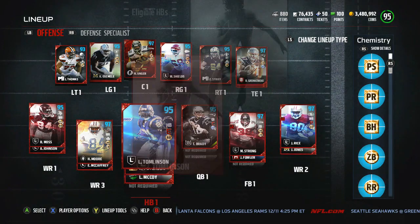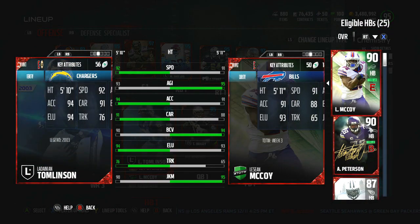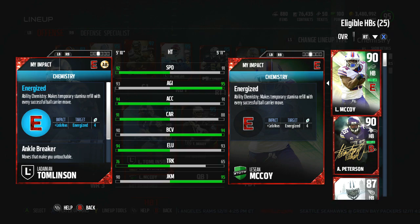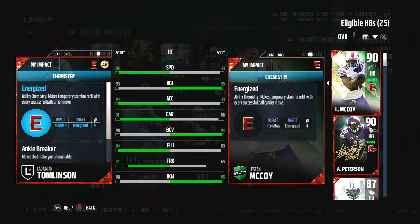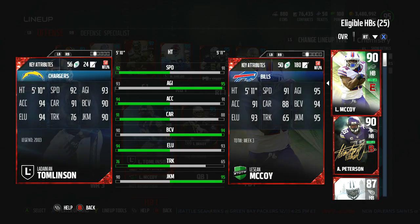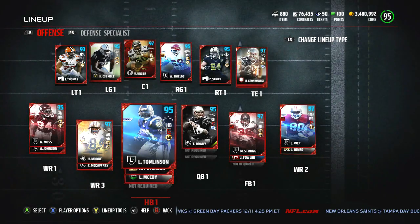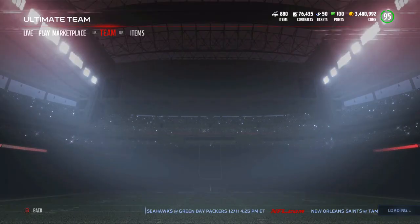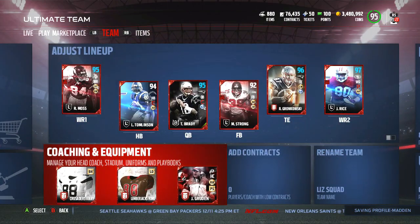LT goes up to 95 overall. I have the ankle breaker offensive chemistry — not by choice, it just happens that the coach I have for defensive chemistry happens to bring ankle breaker. Actually, wait — mulligan — he must be 95 overall because of the plus two and everything else. I thought I had ankle breaker, I must have changed it. I changed my coaches so many times yesterday. At one point I was rocking a defensive coach for ankle breaker. Now I have pick specialist.